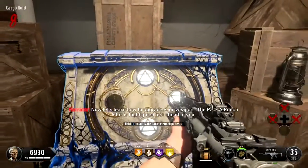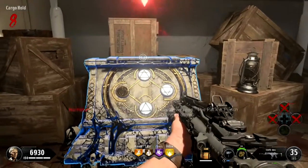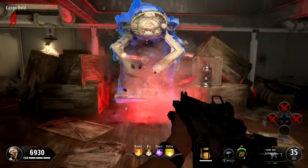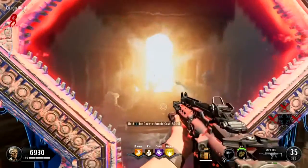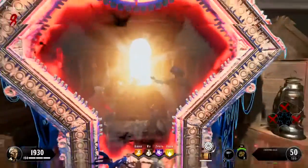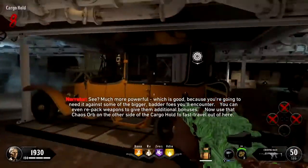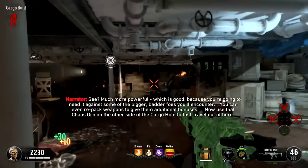Now let's learn how to upgrade your weapon. The Pack-a-Punch altar is highlighted just ahead of you. Much more powerful — which is good, because you're going to need it against some of the bigger, badder foes you'll encounter. You can even repack weapons to give them additional bonuses.